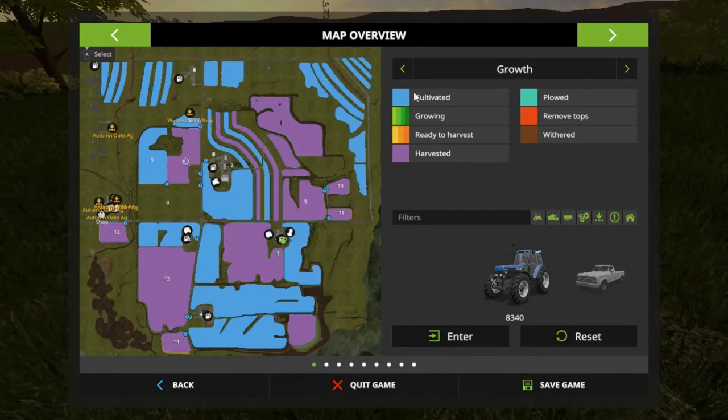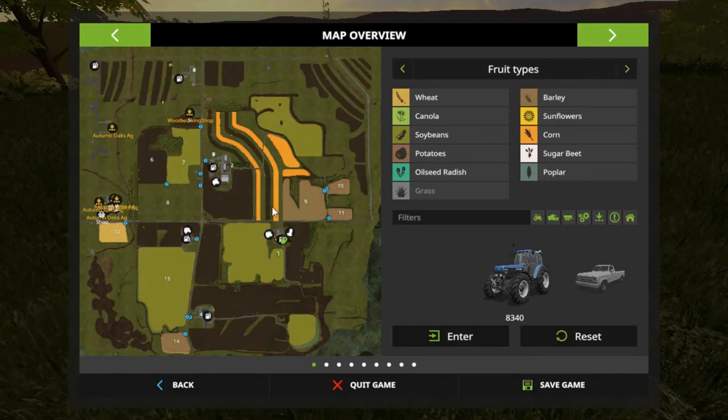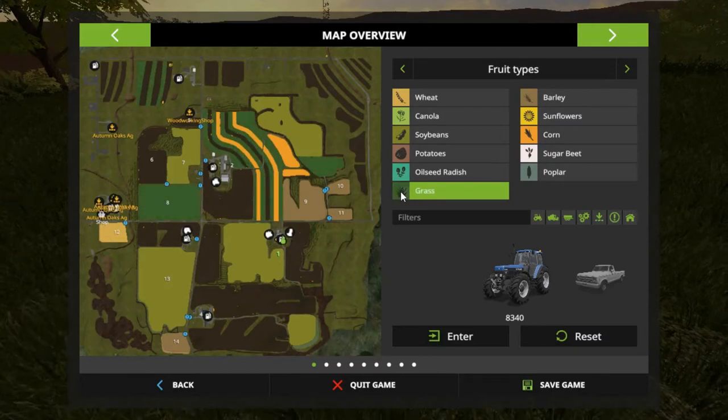We're gonna have to get busy - we got a lot of stuff that's been cultivated and everything's been harvested because we are running seasons. But as you can see, everything needs to be plowed. They had corn on these plots and alfalfa - which is grass on this map - on another. They had a whole field on eight.